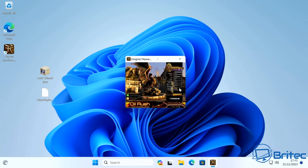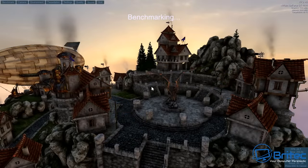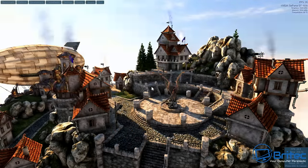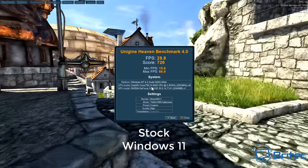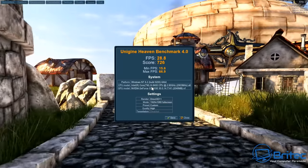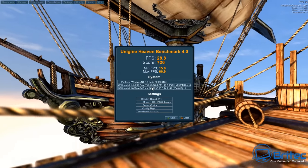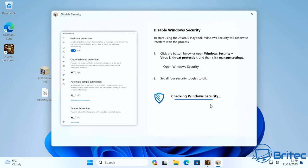So we'll run the Heaven Benchmark now. This is how you properly benchmark a computer — it gives us a result with maximum frame rate, average frame rate, lows, and highs. This is stock Windows. It's not lighting up any record books score-wise, but that's not the point — we just need a consistent baseline. It doesn't matter if you're using a high-end or low-end system; we're just getting benchmark scores to compare before and after Atlas OS.